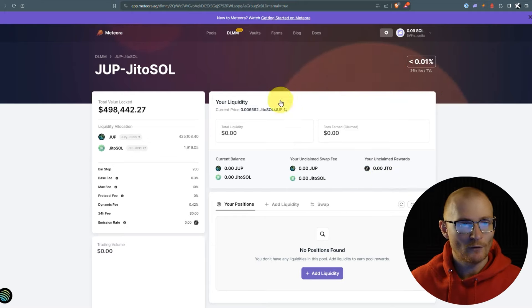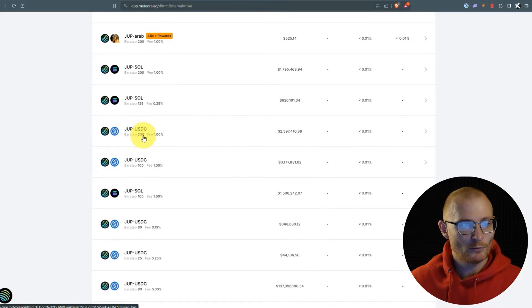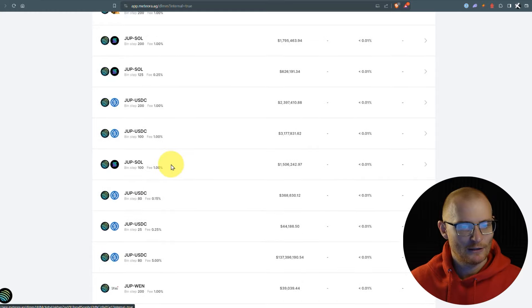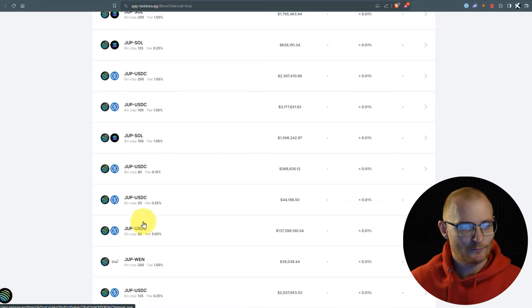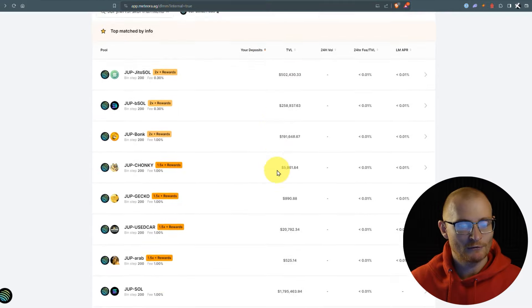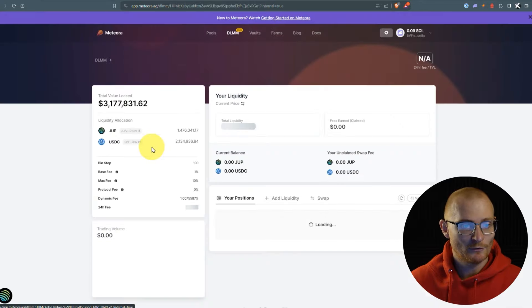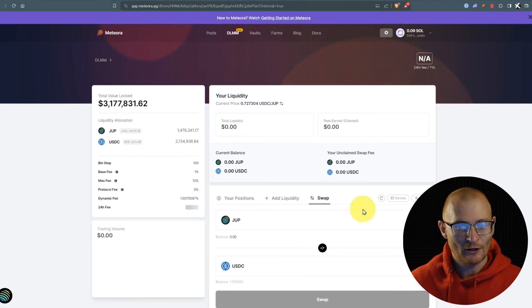Alternatively, you can go into the DLMM and skip the JUP bonuses — just jump into DUPE/USDC. There's a one percent fee pool and a big pool with a five percent base fee that has 130 million in it and has already reached the target price. However, the dynamic fee on that large pool is too expensive, which is why people have spun up other pools. Jupiter should route you perfectly through the better pools, or you can just click into a fee pool and swap directly.